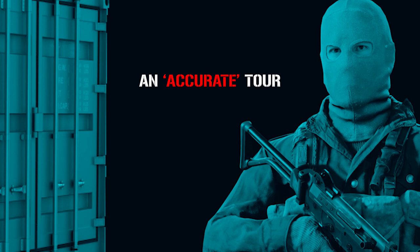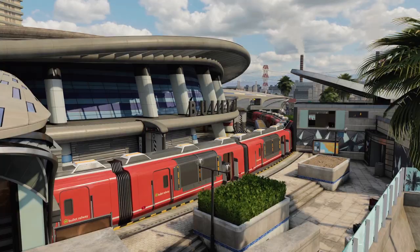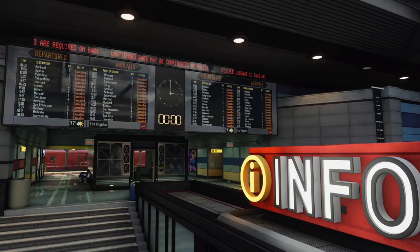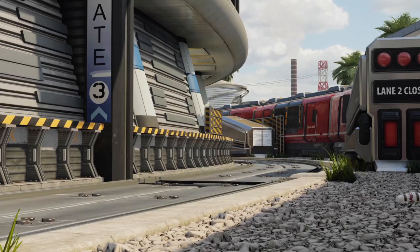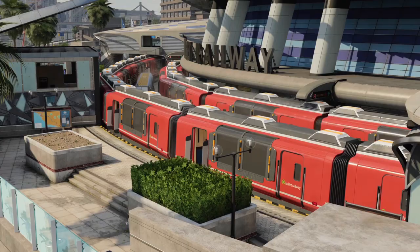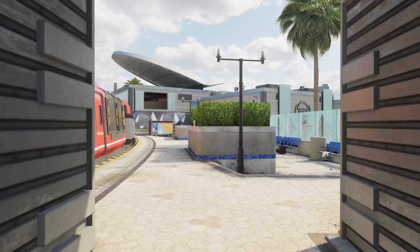Hi, my name is Lieutenant Gary Aswalt and welcome to a tour of the only place where it's less socially acceptable to get hit by a train than real life. Express. Express is a pretty standard symmetrical map whose claim to fame is a real working train slicing down the middle, as a relic of a time when Call of Duty loved using modes of transportation as dynamic map elements.